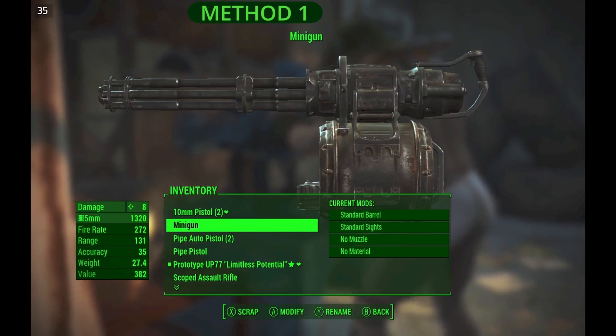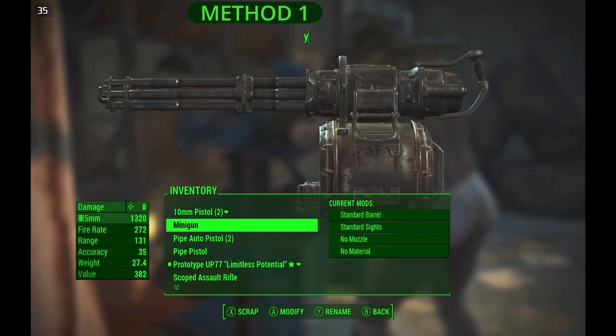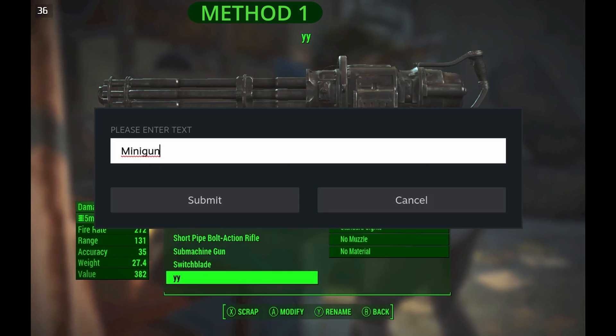Go back into the game. While holding L4, press the Y button to rename a weapon, and it should be renamed after closing the text prompt.